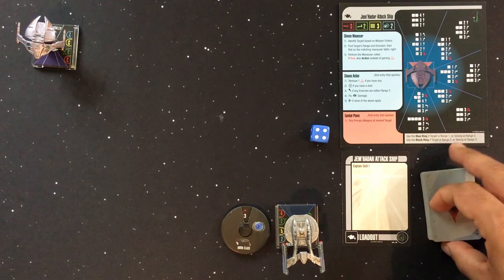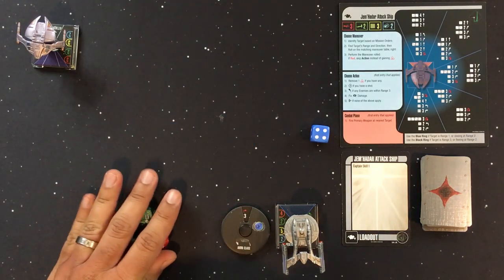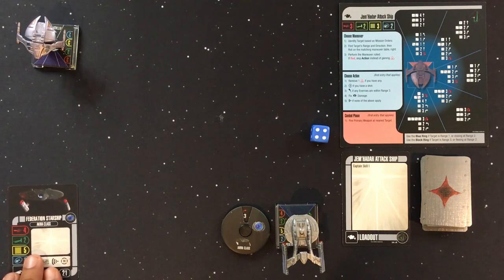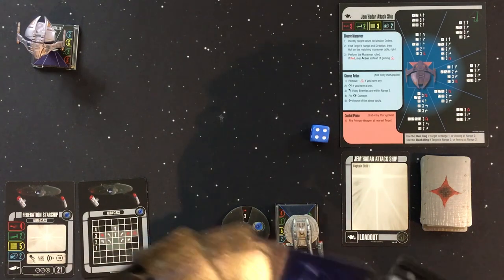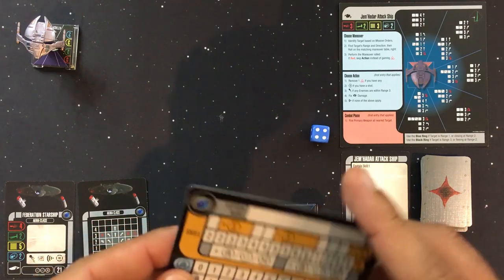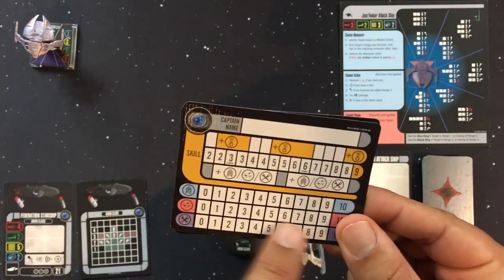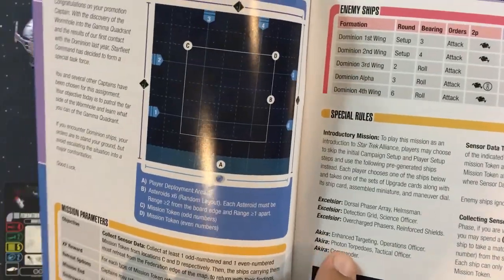I'll need my maneuver dial, the damage deck — make sure the cards are shuffled — dice, and reference cards. The Akira class ship cards go here, along with the captain card. For campaign setup, you write your captain's name, ignore the top section, and spend up to six experience points however you want. The Campaign Book's Act One has some recommended setups to consult if it's confusing.